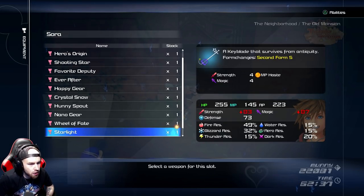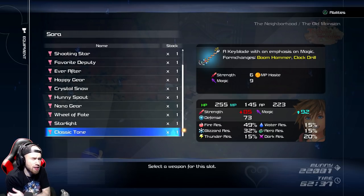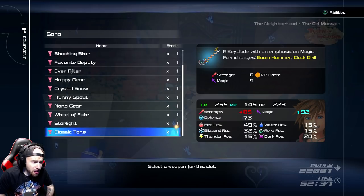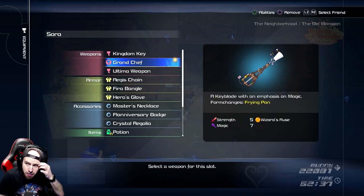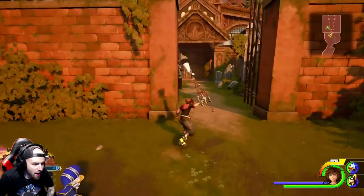Wheel of Fate from Pirates of the Caribbean, Starlight - you can get it from the Keyblade Graveyard but I got it from doing all those minigame high score things on Kingdom Hearts Union Cross, Classic Tone from getting all the Classic Kingdom minigames and getting a high score in each one, and of course the Grand Chef from getting a five-star rating in the bistro, which includes getting excellent on every single dish in the main dishes.